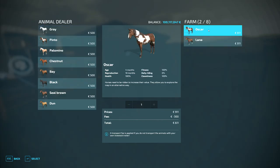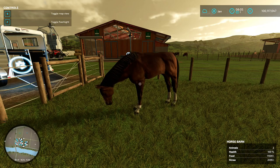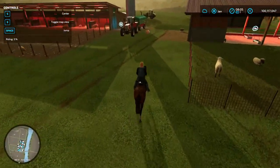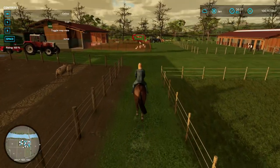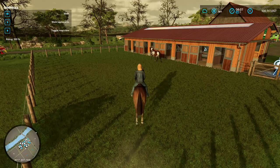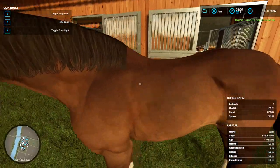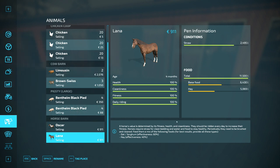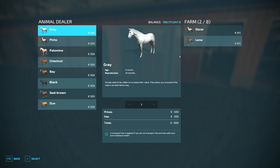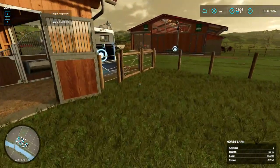Going to the animal dealer you can see what you get for your horse. It's gonna be 911 euros, but when you let her be picked up by the animal dealer it's gonna cost you 300 euros, so in the end you're gonna just gain 611 euros while you actually buy them for five. So you just have a profit of a little over a hundred euros — it's not really big business right? But if you're gonna bring them away yourself it's so much more profitable because you're gonna save that 300 euros, so it's gonna be like 411 euros profit, which is about 100 euros profit per day when you train them every day.